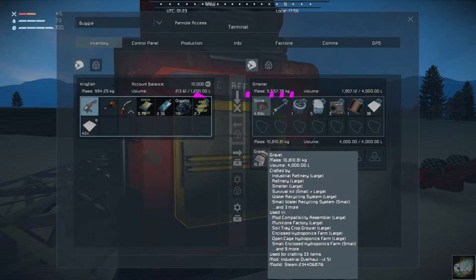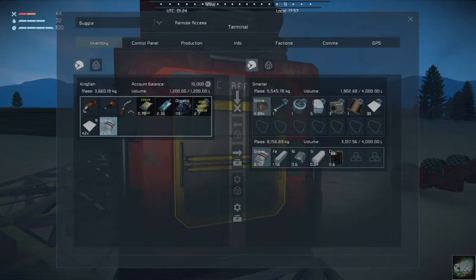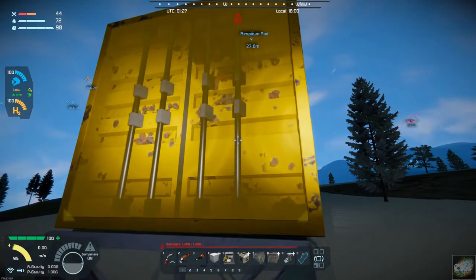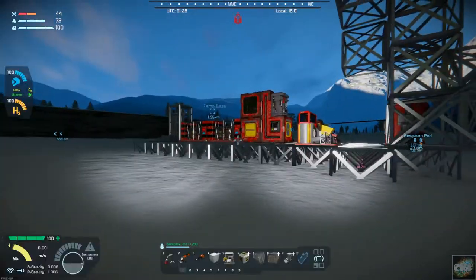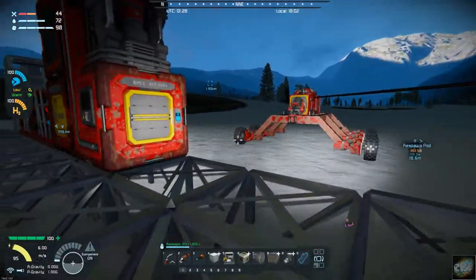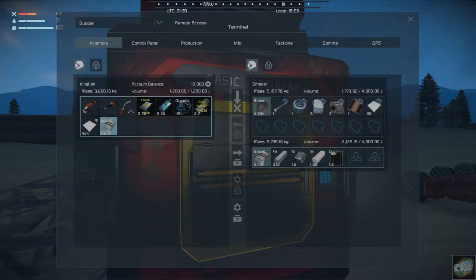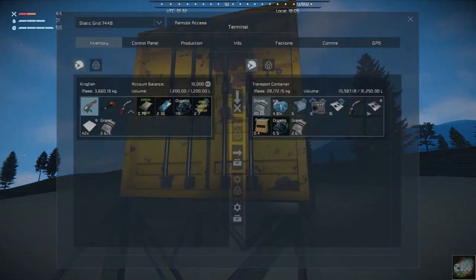Look at that — I've got 10.8 gravel. Watch this. Son of a gun, it's working! You all were probably sitting out there wondering — check your inventory. Let's get that gravel out of there. We are going to need that gravel. Only the commander's incompetence was preventing stuff from moving forward, as usual. We're back on track.